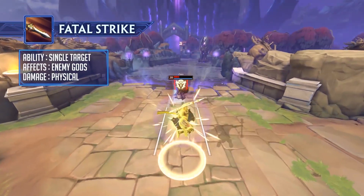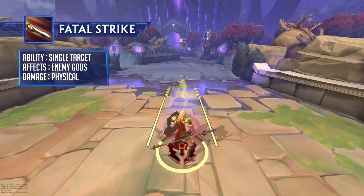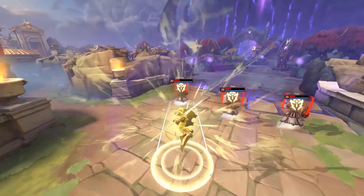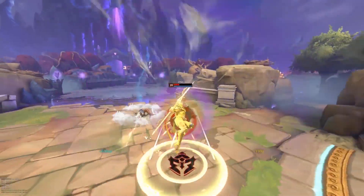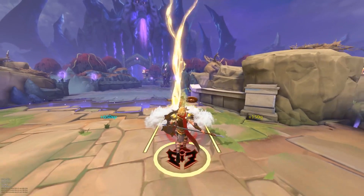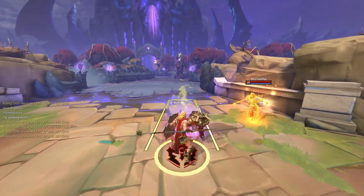Achilles' ultimate ability is Fatal Strike. Achilles winds up a powerful attack and dashes forward. If a god is hit by this ability and is below 30% health, they're executed, and Achilles is free to cast this ability again up to 5 times. For every enemy that Achilles executes, he gains a momentary stacking debuff where he takes more damage.